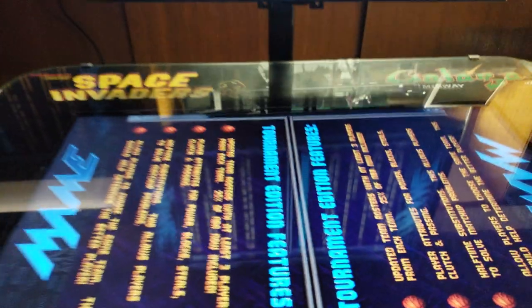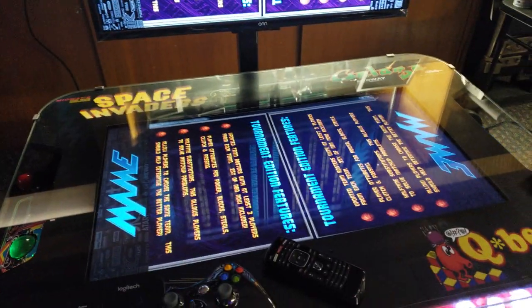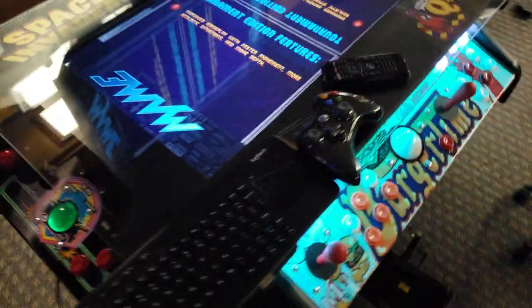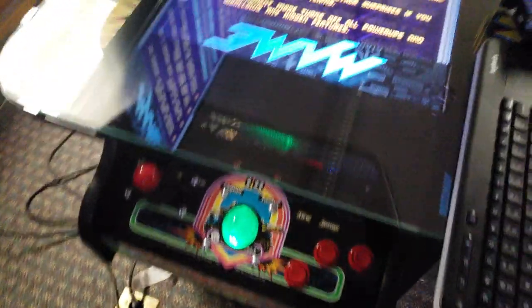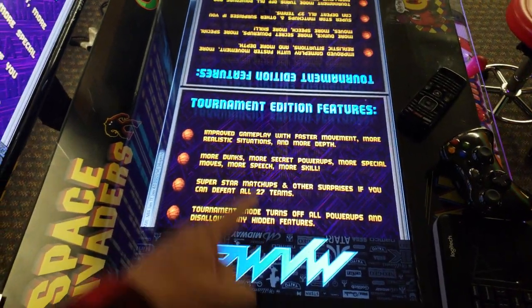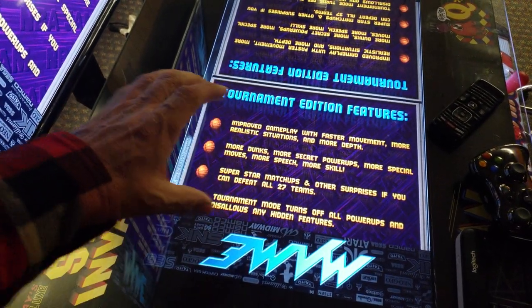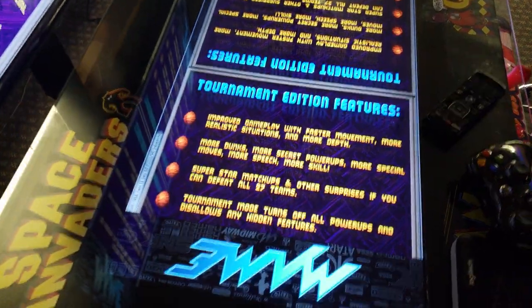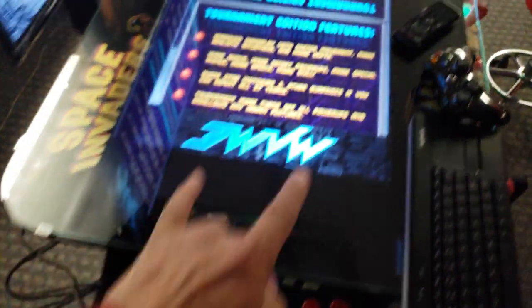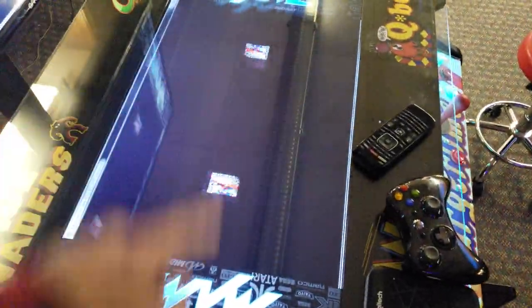What we're going to be doing is making an NBA Jam themed machine here for the shop. What's going to happen is we'll be able to play head-to-head. You can see the game system right here and we're going to be using the control panels to play. So you can play head-to-head on this.